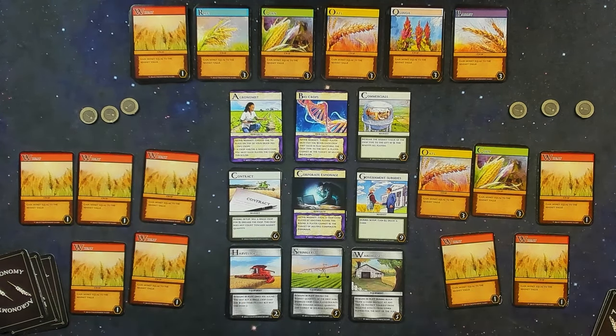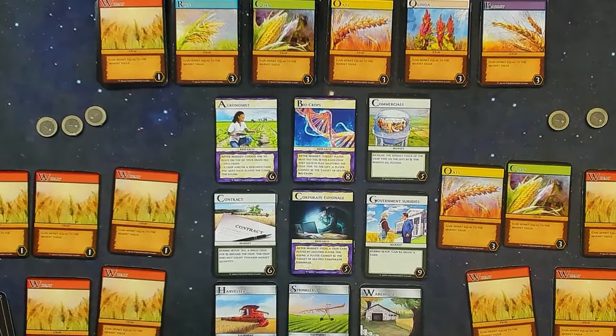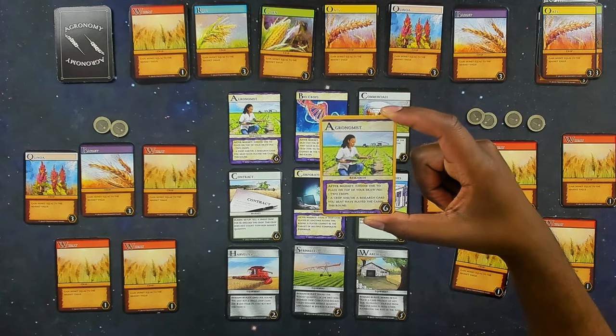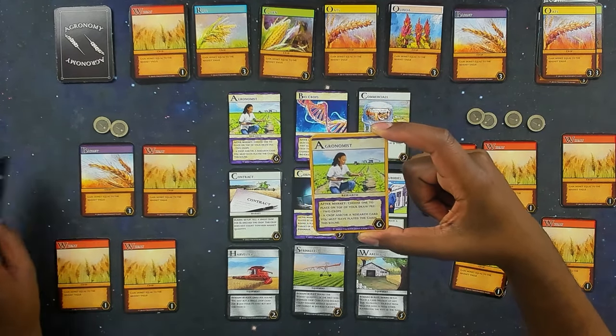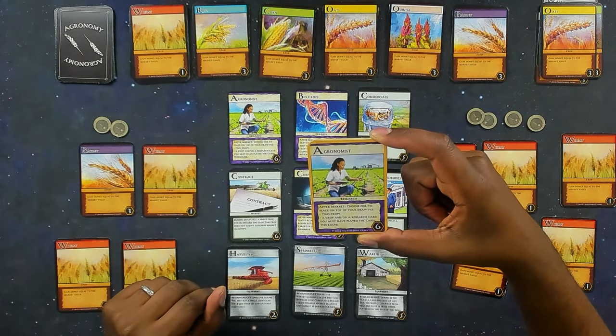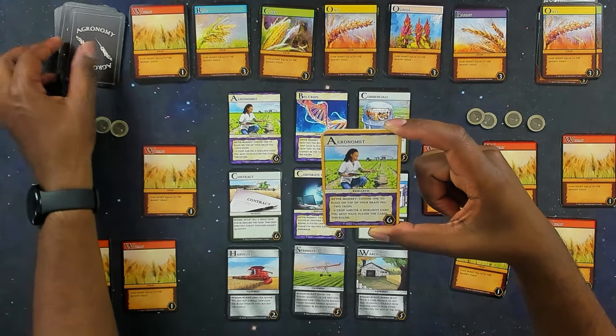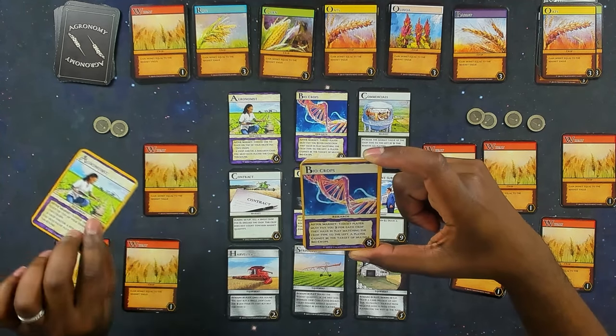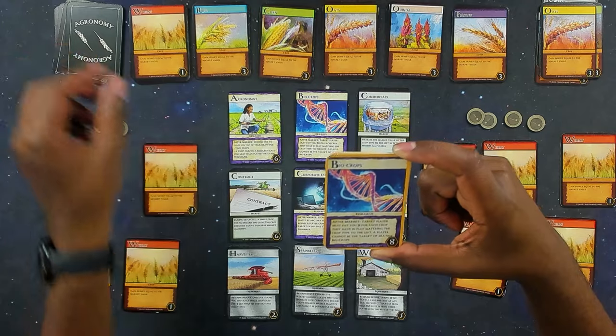You also do all of this simultaneously — you can't wait to see how much wheat someone has and then put your hand out. Everybody plays their cards at the exact same time. I saw the agronomist card used a lot in the first couple of games: it allows you to take two crop cards and put them on top of your draw deck so you know they're coming next turn. It also lets you take the agronomist itself or any other resource card and put it back on top. You can even use the warehouse to defend against bio-crop attacks.